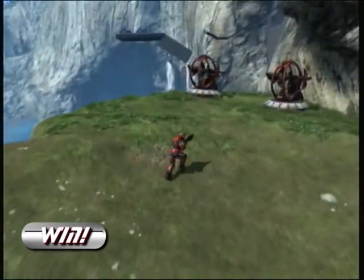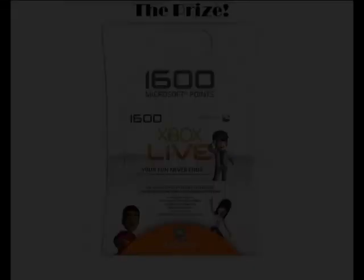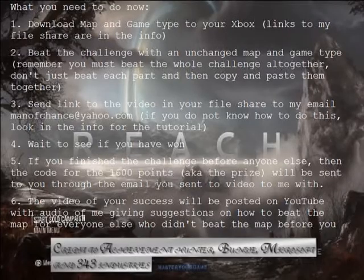Here's Wind, the last one, which isn't really much of a challenge, but I still consider it a part. You just have to shoot the mine up there with the Shade Turret. And that is it. The awesome prize for the first person to beat Ultimate Horse is 1600 Microsoft Points. Here's what you need to do: Number 1, download the map and game type to your Xbox — links to my file share are in the info. Number 2, beat the challenge with an unchanged map and game type. Number 3, send the link to the video in your file share to my email, manofchance at yahoo.com. If you don't know how to do this, look in the info for the tutorial.